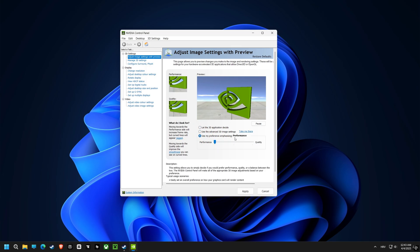And finally, let's adjust the image settings with Preview to use the performance option which prioritizes frame rate, which is what we want.